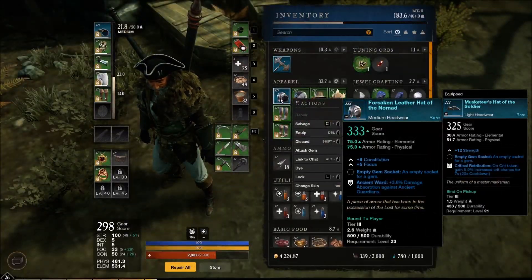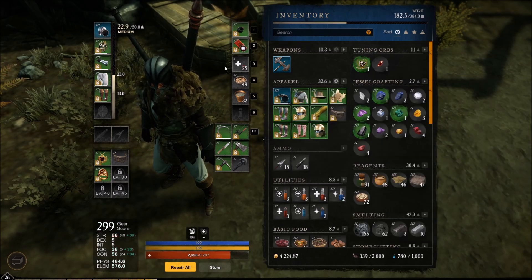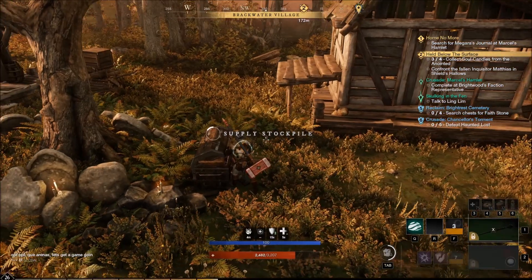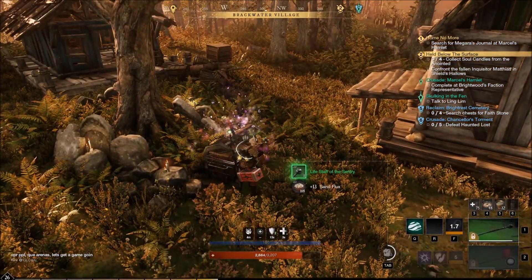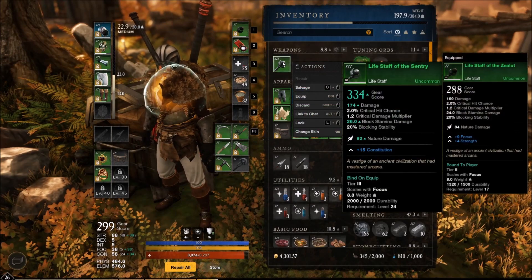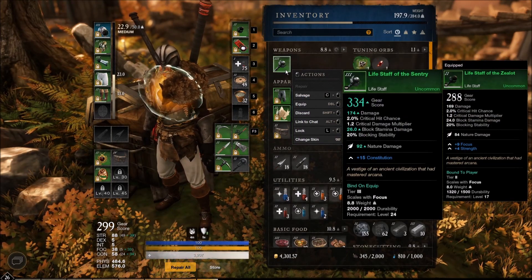That's an upgrade. Ancient ward, con, focus over some strength — forget it, I don't need the strength. That puts us right at 22.9 — optimal gear setup right here. Life stat upgrade as well — that's a total of two more relevant stats. Brand new life stat piece, has a nice shiny silver coat to it.